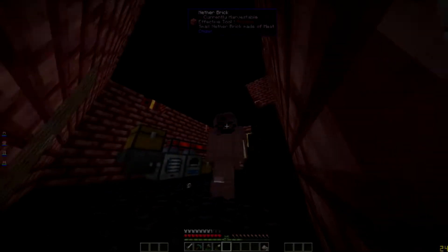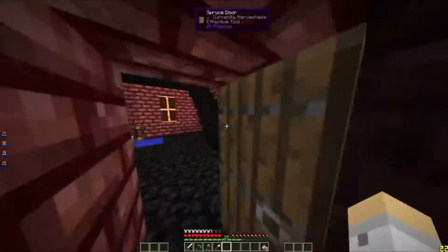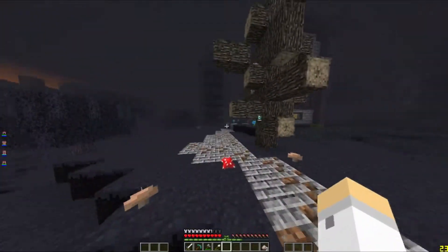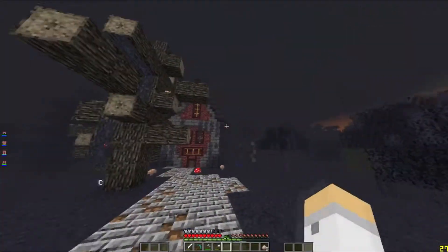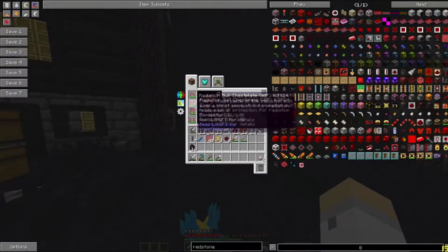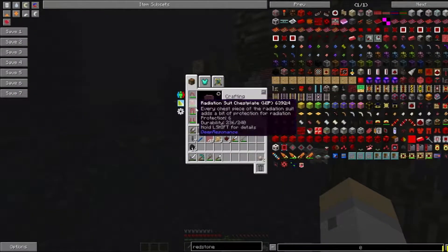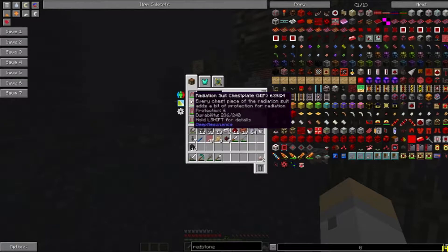Welcome back to another episode of Matt's Mega Tech Pack. Pretty cool stuff — I'm loving this mod pack. As you've just seen, I made this building in the last episode. And I made this really weird armor out of these resonating plates. It's just as good as iron, but this stuff is super, super easy to get.